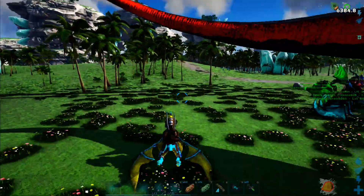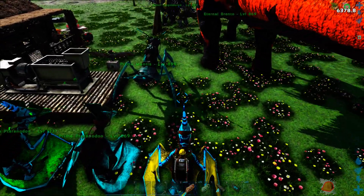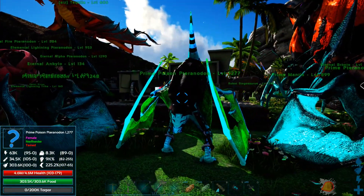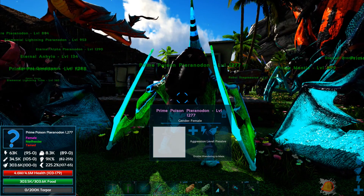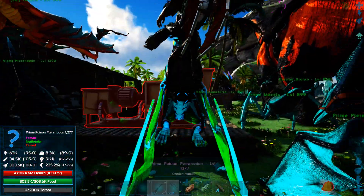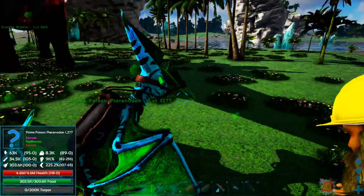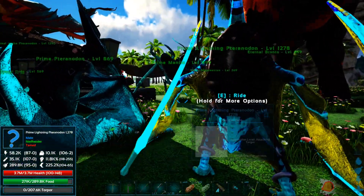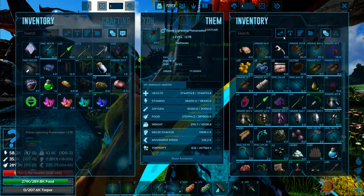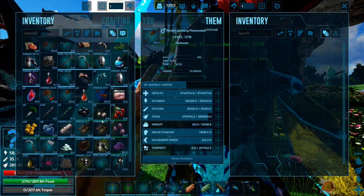I did check on the evolutions and looked at the guide or wiki, and it turns out there isn't a fire variant. It is only the lightning and the poison for the Pteranodons. Apparently you can do the same evolution with the Allosaurus, but fire is not a thing. I was hoping it might be - I was thinking it would be really cool to have a Prime Pteranodon that did elemental fire damage, but turns out it's not a thing.